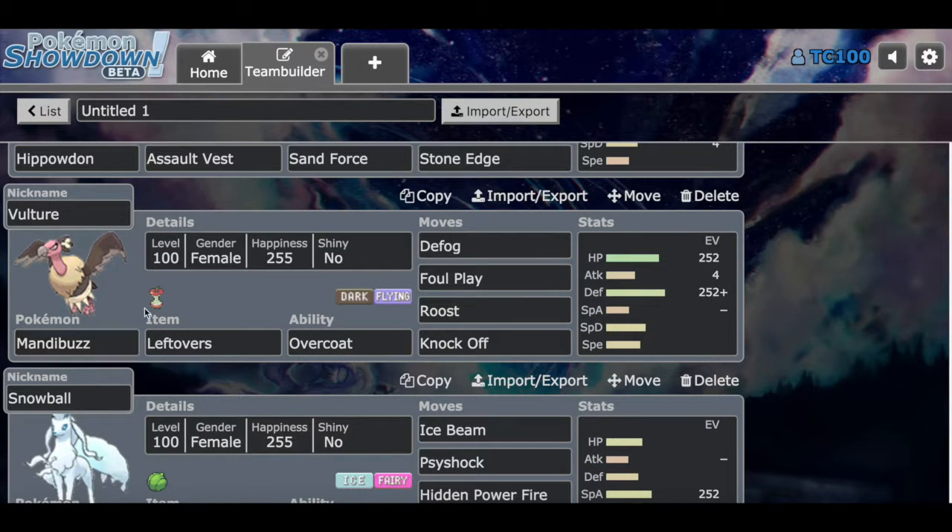Last up we have Vulture the Magnezone with Leftovers. Magnezone is going to be a defensive Pokemon here with moves Defog, Foul Play, Roost, and Knock Off — max HP and max Defense. Combine Magnezone and Hippowdon: their sets are kind of flip-flopped because Magnezone has a lot more Special Defense and Hippowdon has a lot more Physical Defense. I alternated the EV spreads, which is kind of weird, but I'll make it work.